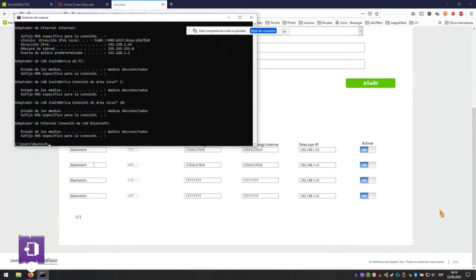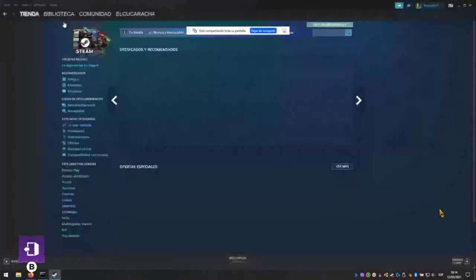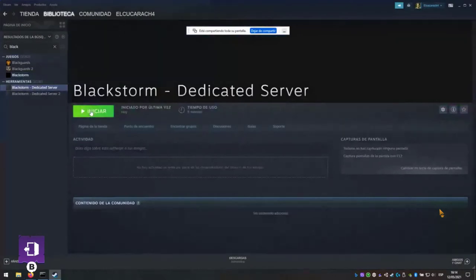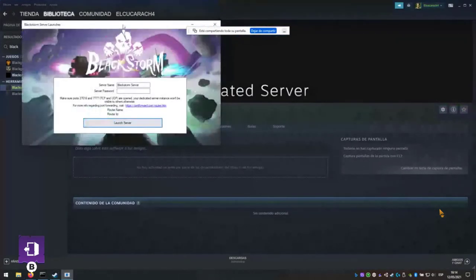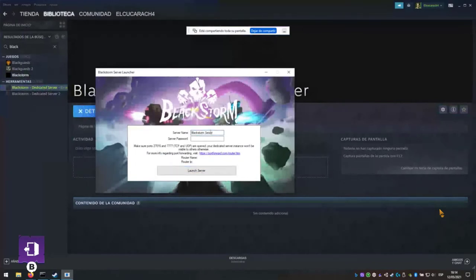I don't understand anything of this tutorial because you're showing some things left, right and center — means nothing if you don't explain it. At least if you can't speak English, put it as text. And what's the video quality as well? Did you record in 480p or did you record with your phone or something?